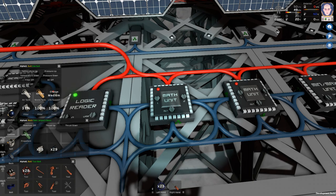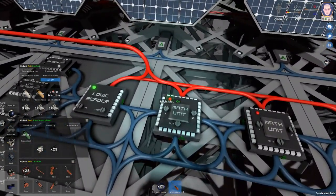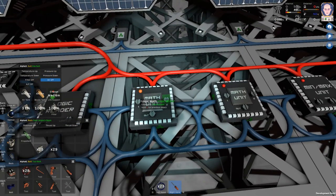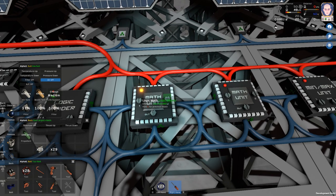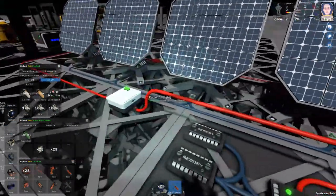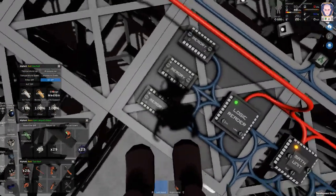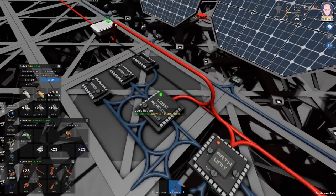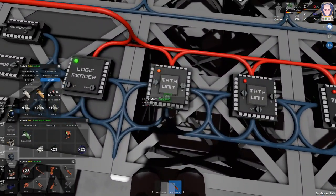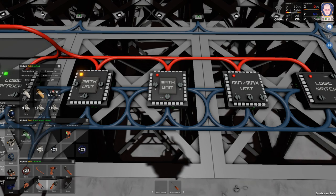The next one is going to be subtract 15. It's apparently taking the angle and subtracting things, so we'll just turn this on for now. Okay, subtract. I'm supposed to actually be renaming these things, let me do that. So this is 15, that's 1.5, that's 100. This has to be set to logic math 15 — okay, subtract — and then you are going to be divide 1.5.